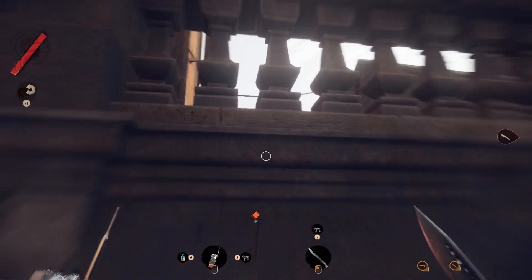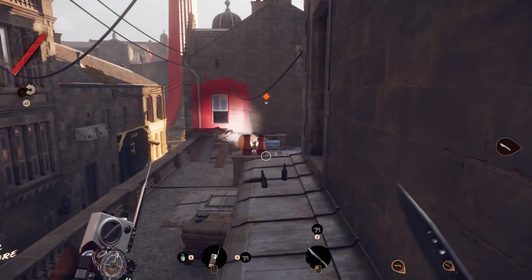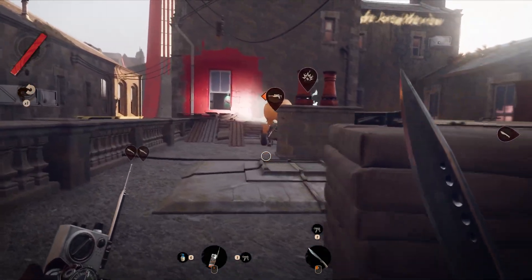Hey guys, Lodocus here with another Deathloop achievement. This one is called Postmodern Abstractionism, which involves getting a paint bomb to explode and kill an eternalist.